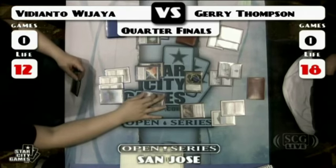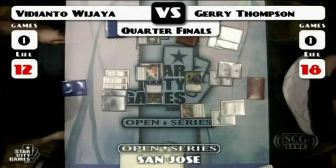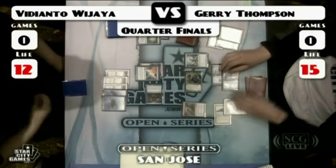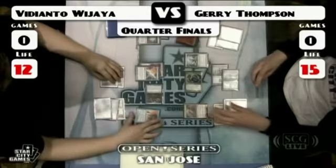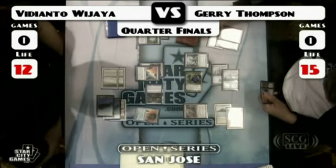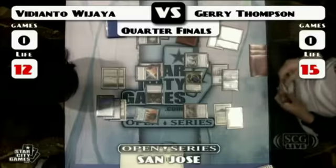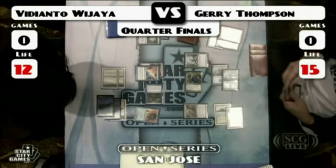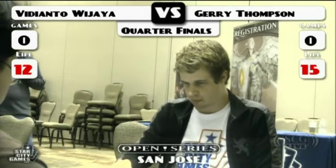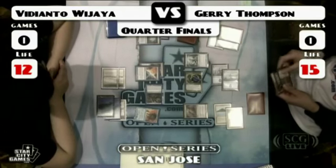Jerry goes for a Repeal on the Counterbalance. VD responds, going for Force of Will on the Repeal. Jerry tops in response trying to find an answer to that Force — if the Repeal resolves they might get something online, but it doesn't look like it. It just sees Jerry's Firespout. VD's Counterbalance top stays active.